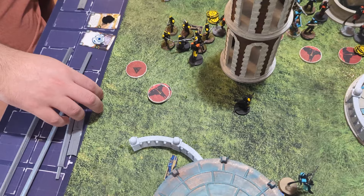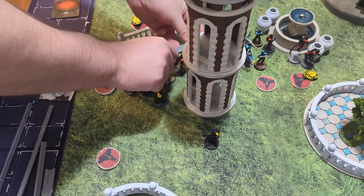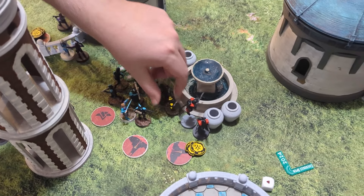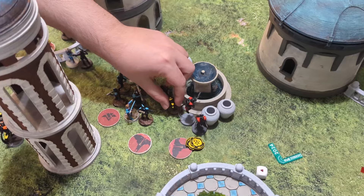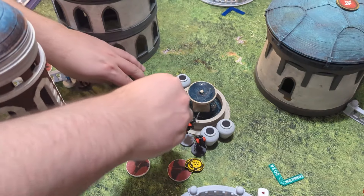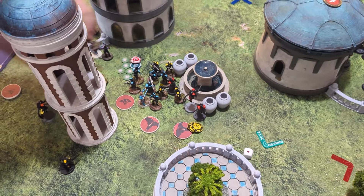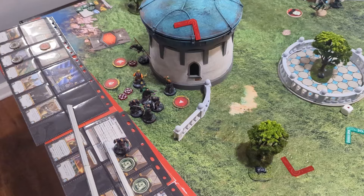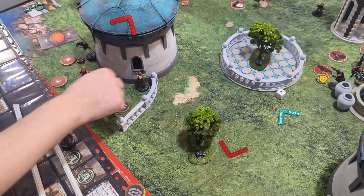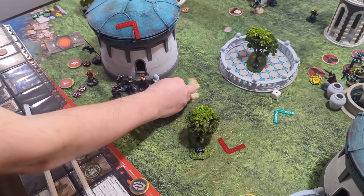More Core — double move to get into position for next turn. Going with the Black Suns — they'll just reposition to get ready for next turn and dodge.